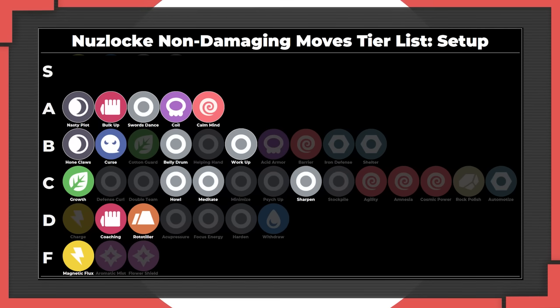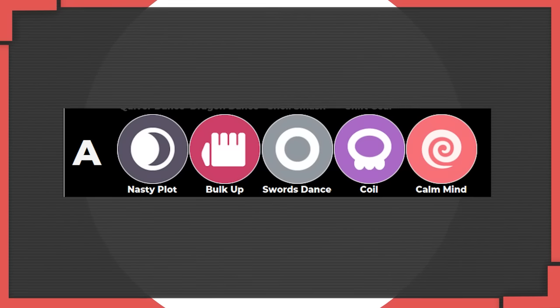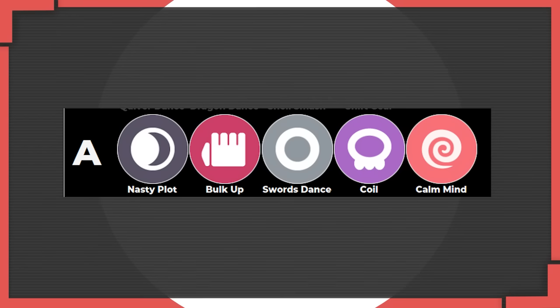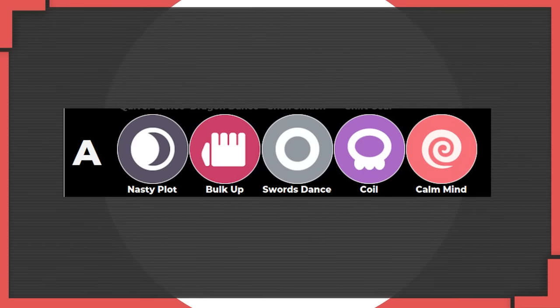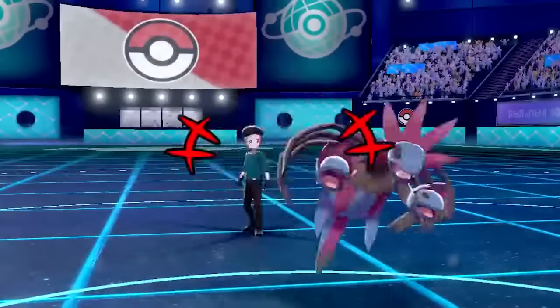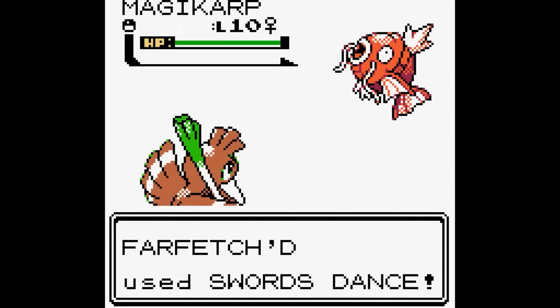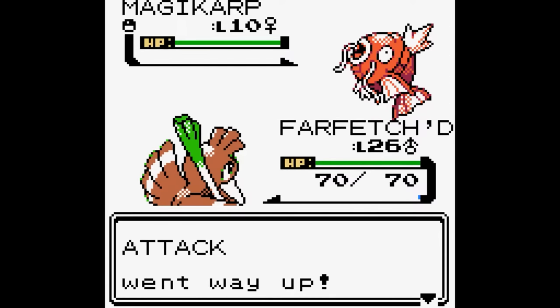So let's talk about boosting your attack. With the exception of some ridiculously specific moves or doubles-only moves, boosting your attack is always useful. Everything in A tier grants at least two stages of boosts, whether it's the sharp boost from Nasty Plot and Swords Dance, or the Attack and Defense boost from Bulk Up and Calm Mind. These are the moves that allow you to set up sweeps and one-shot opponents that you have no business one-shotting. Sweeping opponents with one Pokémon after setting up is an extremely common strategy for intermediate Nuzlocking - all you need is the correct opportunity to make your setup.